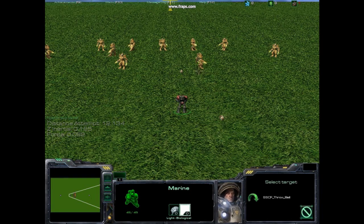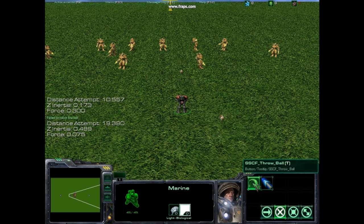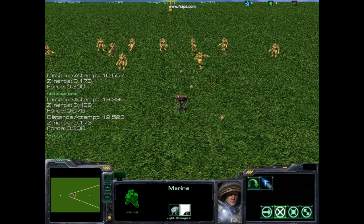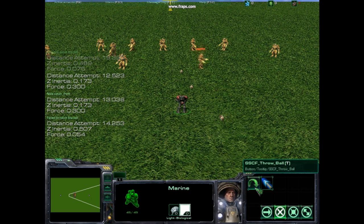Here is another example of using the Lost Tacos physics engine in a football game I've been working on. This is just an example of ball mechanics using the physics engine, and then the unit either catching or not catching it.